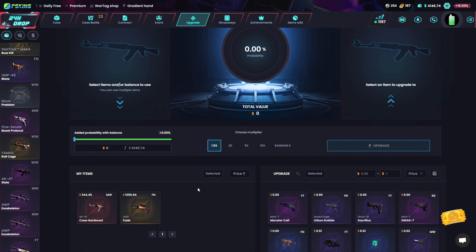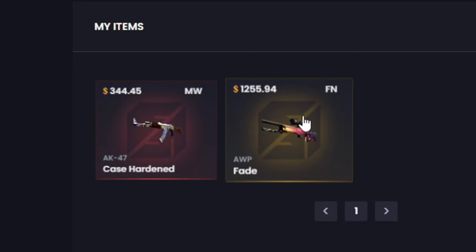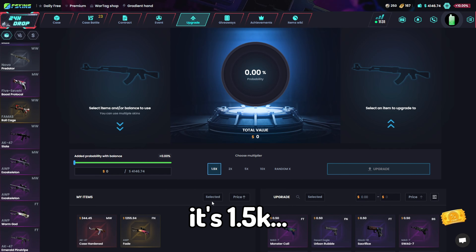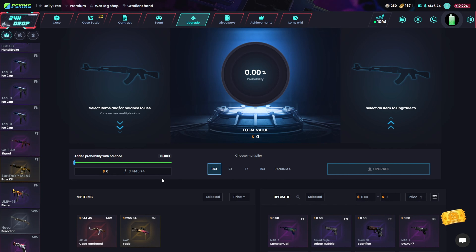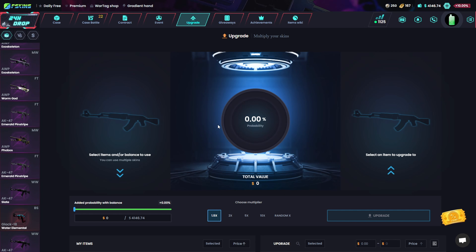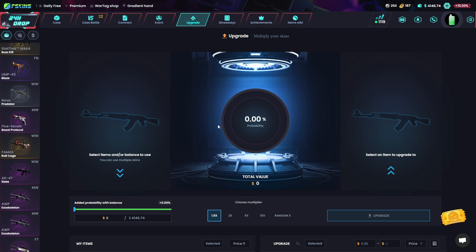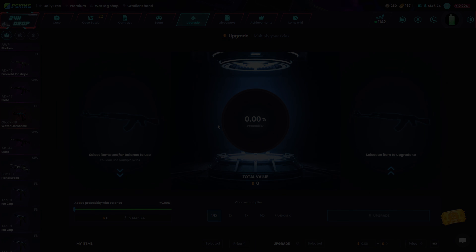I think that's enough — we've got so much profit. We spent only $900 and we got the AWP Fade for $1,200 and a Case Hardened for $350. That's 1.5k — damn, nice! I knew I'd be lucky today, I felt it. I don't want to gamble anymore, I've won already. Thanks for watching — the link is in the description for a free deposit bonus, and you can join our giveaways. See you in the next video, bye!